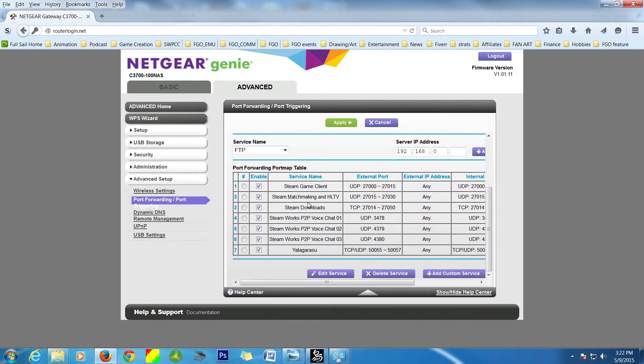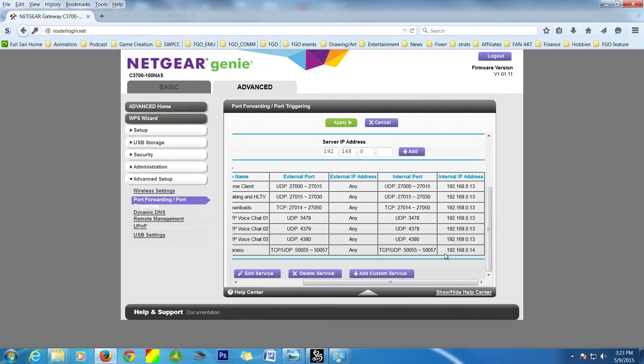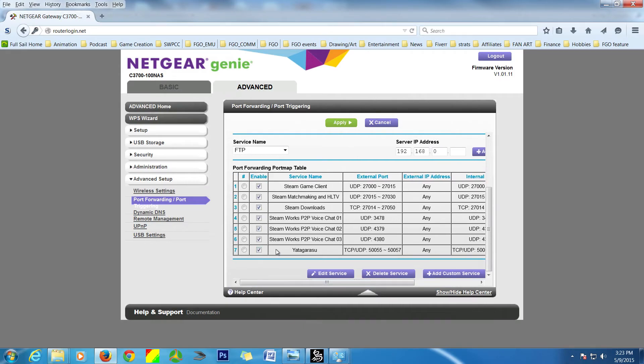Once I've entered the IP address and hit Apply, you'll notice it's now been added. The external ports show 50055 to 50057, and it also shows your IP address. I was actually wrong about my IP address — it ends in 13, not 14 — but that's okay. You've gotten the overall idea of how to input a port. You'd do the same thing for your Xbox and PlayStation 4.